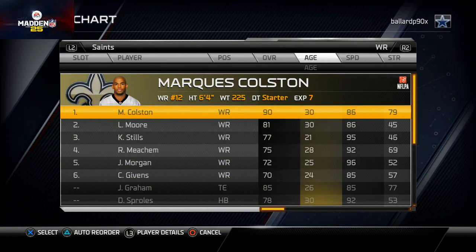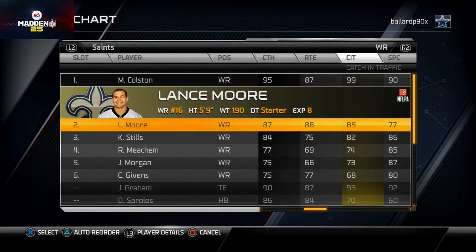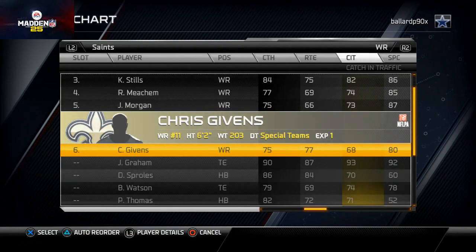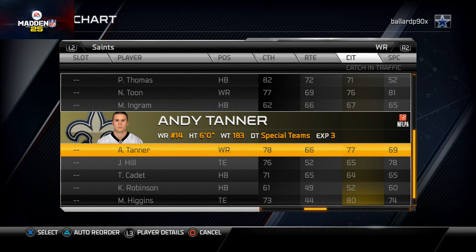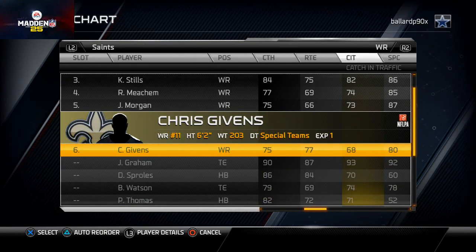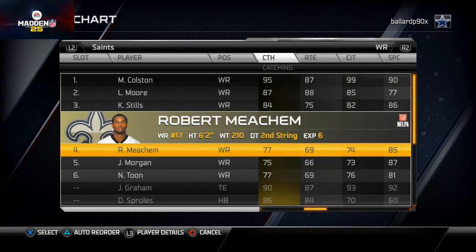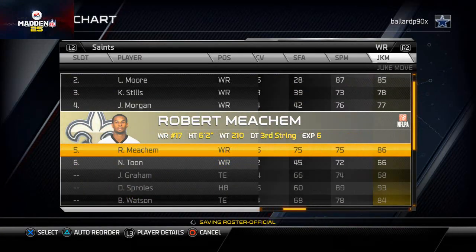For wide receivers - there will be three in this system. Our base formation, Gun Normal in New York, places the second receiver as the slot receiver instead of far left, so be noteworthy of that. The top three Saints receivers have really good catch in traffic, good catching, and pretty good spectacular catch. Looking for Madden gems - Nick Toon is six foot four, 81 spectacular catch, 76 catch in traffic. I'm going to put Nick Toon in, looks like he's better than Chris Gibbons. With Griffin at 85 speed, I'll put Toon at the five slot. Between Meachum and Morgan for the backup three spot, I'll go with Morgan for his explosiveness.